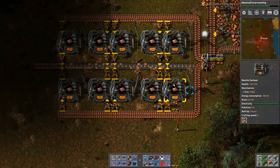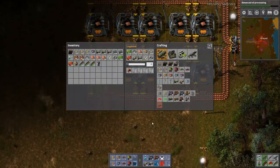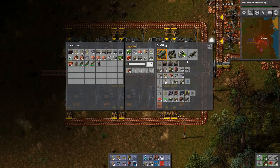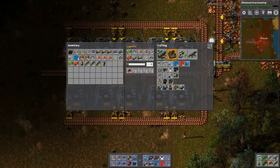And there's our new smelting area. Easy peasy. In fact, it is so easy that what I'm going to do is make a new blueprint. There — throw that in the book.